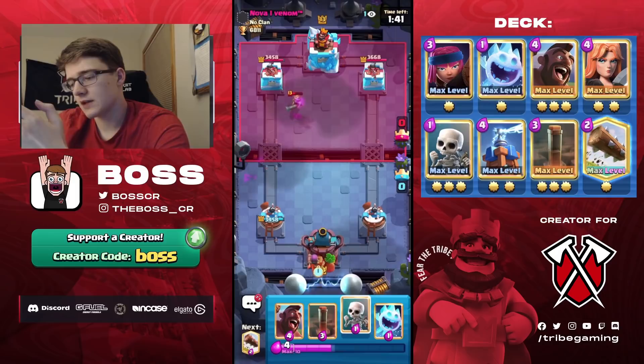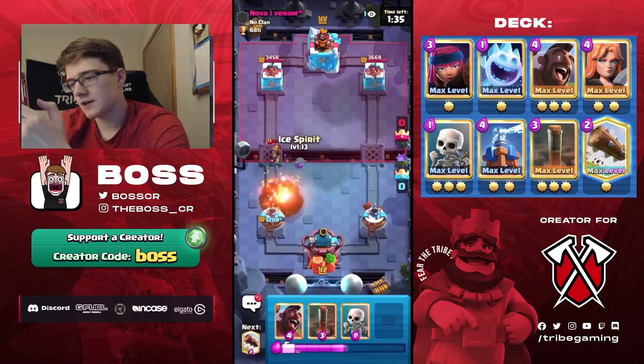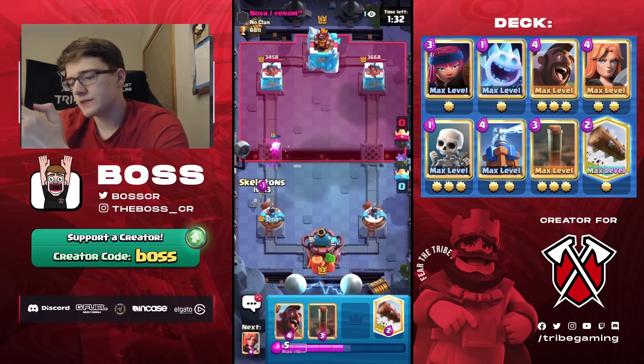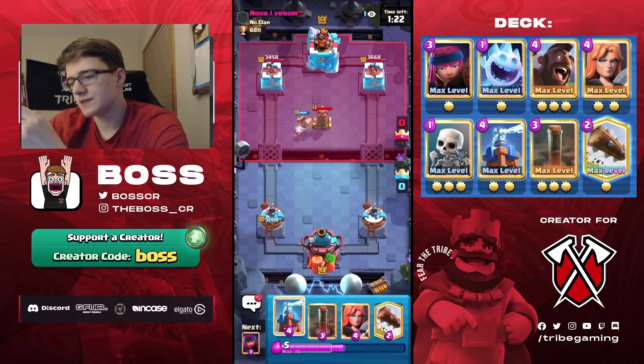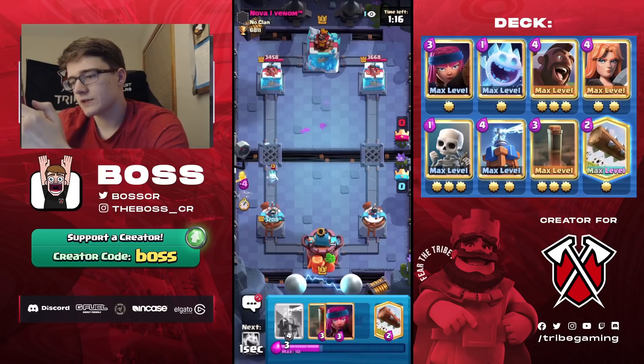I need to force a Fireball out of him, which forces him to commit four elixir and delays his Hog cycle. Going Ice Spirit, Skeletons — we're one card away from Tesla. I'll go Hog to check if he has Tesla or Cannon. He still has the Tesla. We'll go Valkyrie rather than take 100 damage from his Ice Spirit.